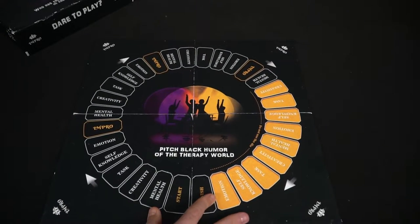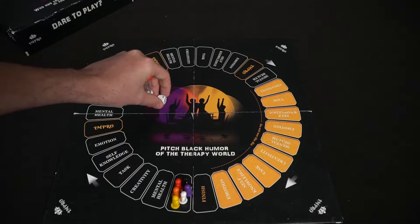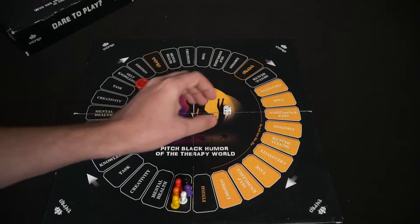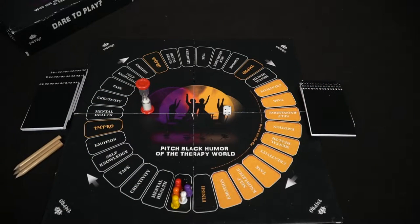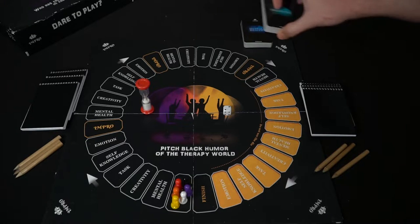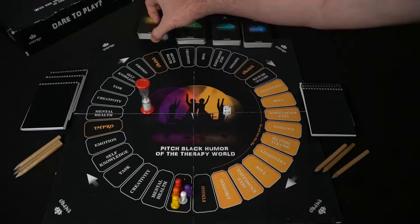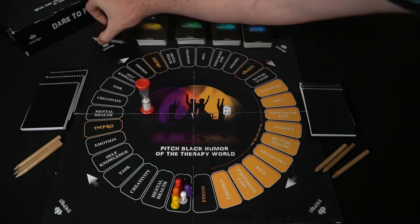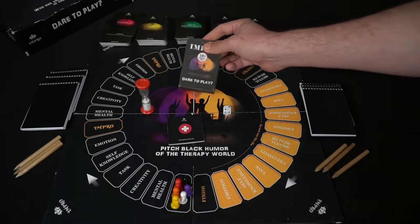Each player is going to be getting a player pawn of their chosen color and placing it on the start position of the main game board. Each player will also be gathering one of the notepads and a pencil, and have the die and the hourglass set somewhere within reach of all players. Set out all the decks of cards that have been shuffled and place them in their own unique categories, as well as the psychiatric hospital placed near the game board, and then you're ready to begin.